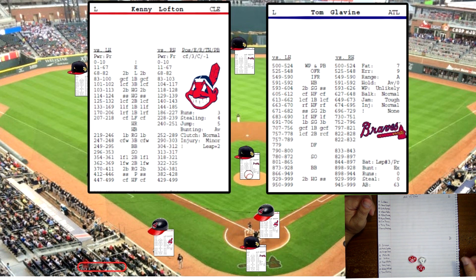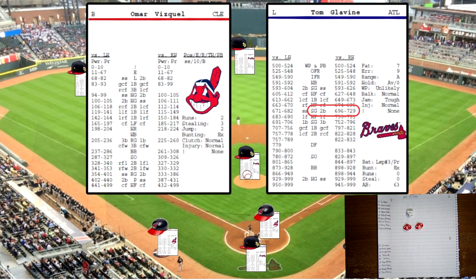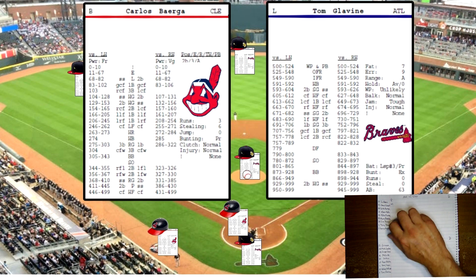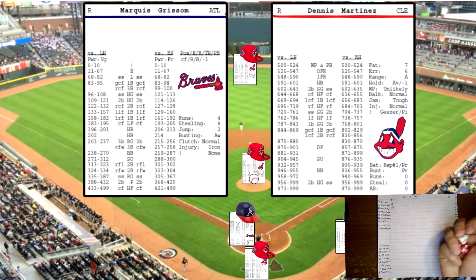On the mound for Atlanta is Tom Glavin. Up to bat first is Kenny Lofton — rolls a 789, off the pitcher card versus a lefty, that's a strikeout. One down. Omar Vizquel up, rolls 715, off Glavin's card versus a righty — slow grounder to second base. Carlos Borrega up, bats right against a lefty, rolls 288 — routine grounder to third base. One-two-three in the top of the first.